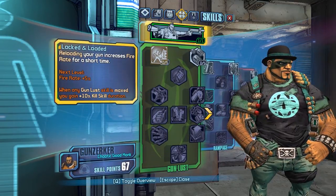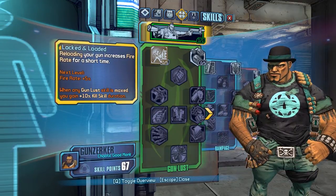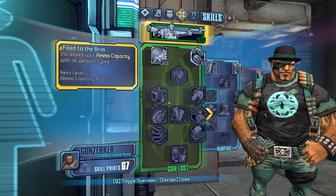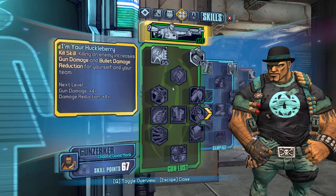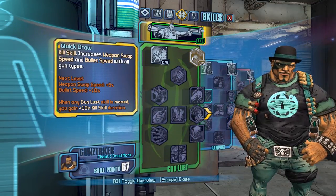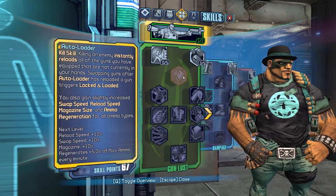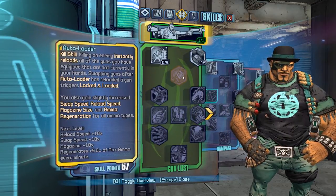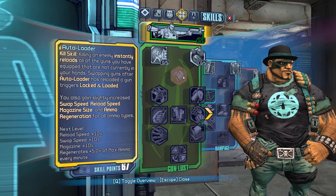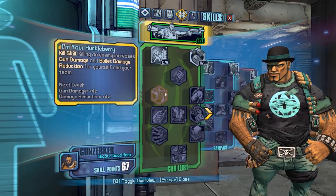Starting with the Gun Lust tree - Locked and Loaded doesn't seem to be changed. If you max out any of the Gun Lust skills you can get 10% kill skill duration, which can stack up to 20-30%. Quickdraw is now a kill skill and gives you bullet speed as well as weapon swap speed. Autoloader - killing an enemy instantly reloads all equipped weapons not in your hands - that's the same, but now it also adds swap speed, reload speed, magazine size, and ammo generation for all ammo types, making it a much more appealing skill.